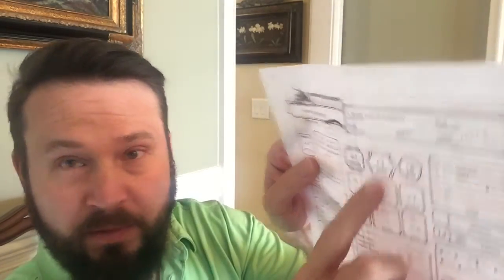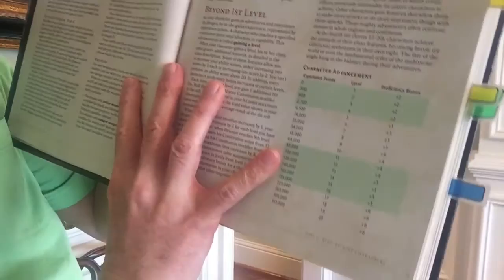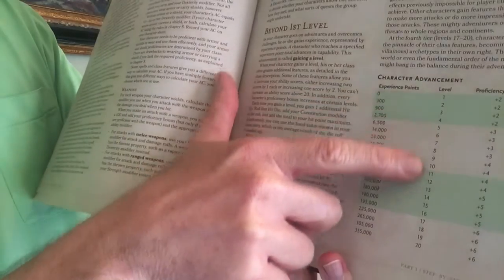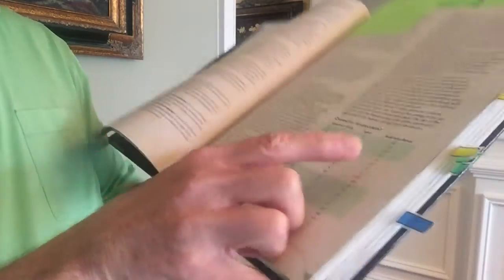Following the player sheet, let's start with: where does the proficiency bonus come from? On page 15, there's a table at the bottom called Character Advancement. It lists the number of experience points you gather as you go through adventures, the level that corresponds to, and the proficiency bonus you add. So kind of irrespective of the class that you are, when you reach a certain level, you get this many points in your proficiency bonus.